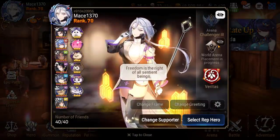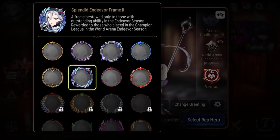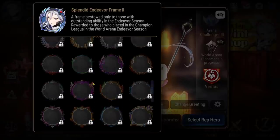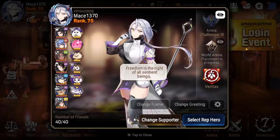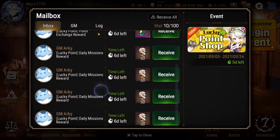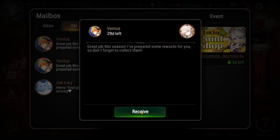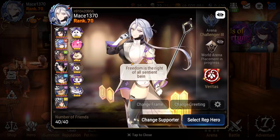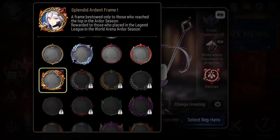I want to check out really quickly how this frame and stuff looks. I didn't even change my frame in ages. Let me change frame — do I have to collect it? Is it down here? Does it go to the mailbox? Yes, it goes to the mailbox. So we got the frame, the FCC skin, and the background pack. That's a pretty sick looking frame.